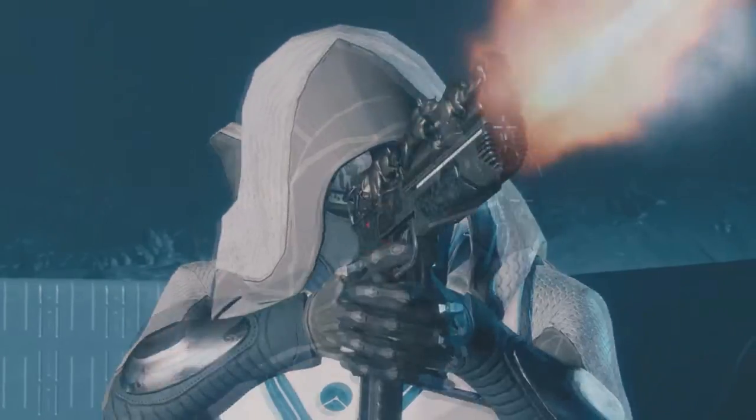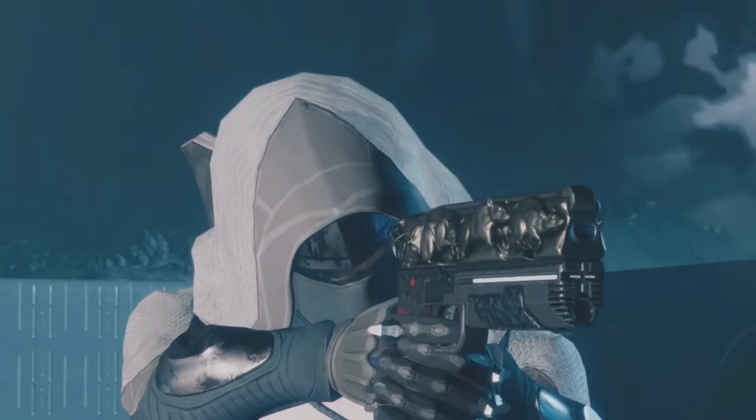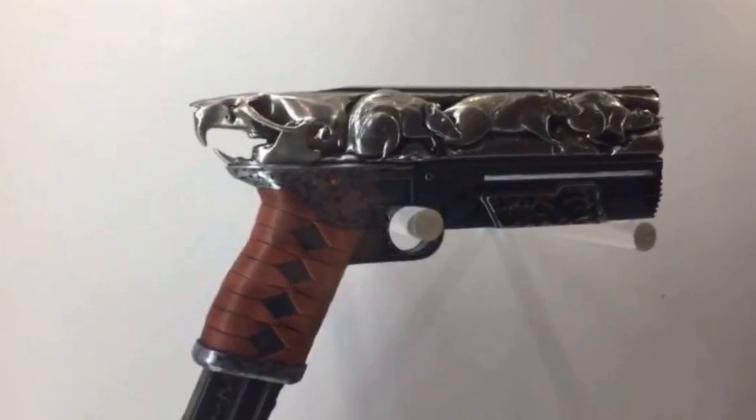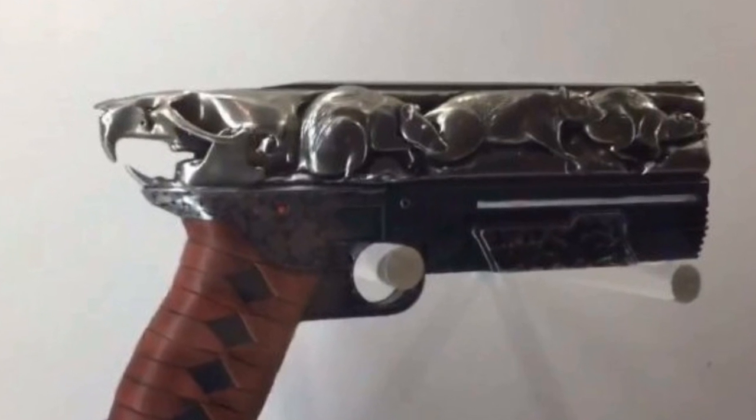Yeah, that was it guys, and this sidearm looks freaking awesome. There was also a brief moment where we saw this in the Destiny weapon case at the Destiny 2 premiere. Here it is. I love the way this looks because it actually seems like it is an exotic — it's different from other weapons, which I like. The rats on top of this gun really add a lot and it gets me thinking that it's going to be named somewhat after a rat.